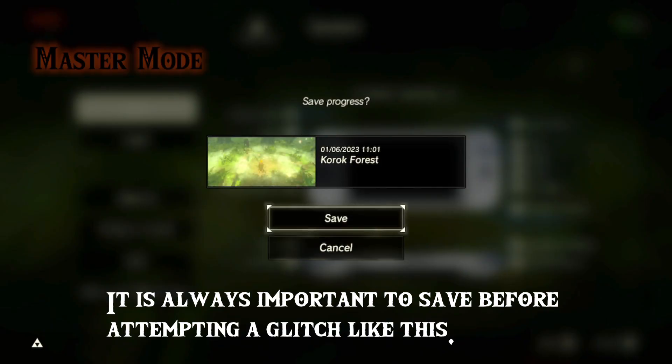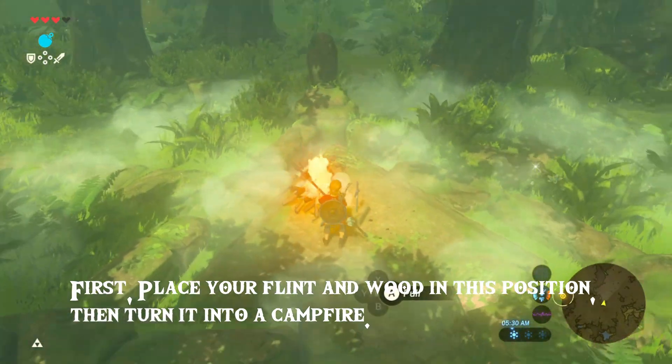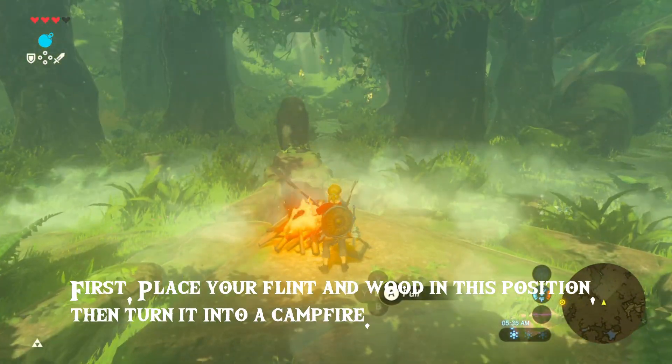It is always important to save before attempting a glitch like this. First, place your flint and wood in this position, then turn it into a campfire.